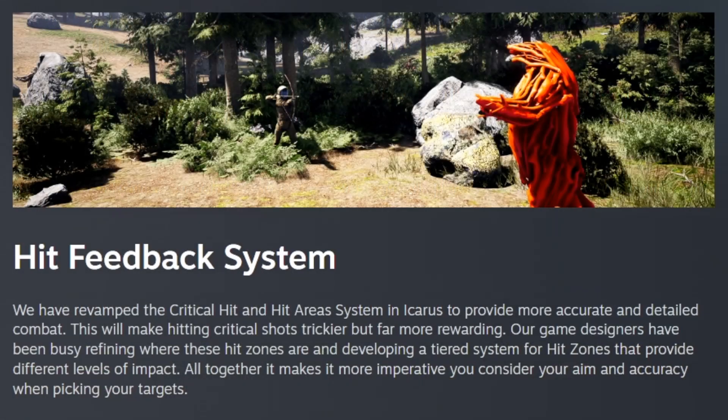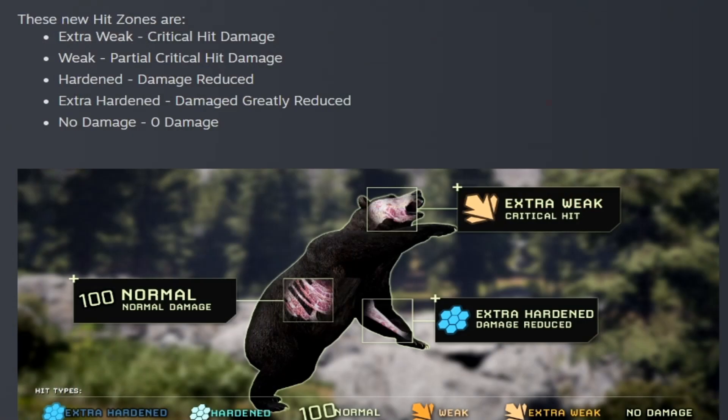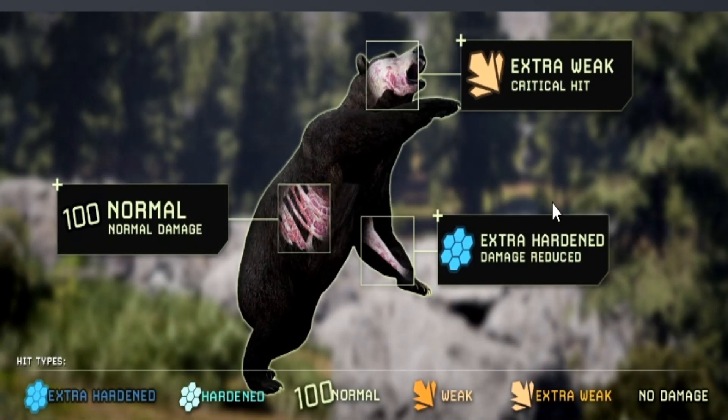They have revamped the critical hit and hit area system. Icarus now provides more accurate and detailed combat, making your critical shots more rewarding. Essentially they tiered areas on animals that you can hit. These new hit zones are: extra weak — critical hit damage; weak — partial critical hit damage; hardened — damage reduced; extra hardened — damage greatly reduced; and no damage — zero damage. This icon will pop up if you get an extra weak critical hit, and if you get an extra hardened damage reduced hit, you'll see a little blue shield icon.